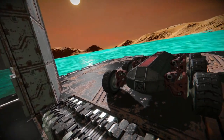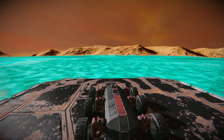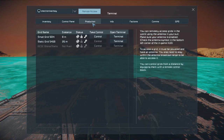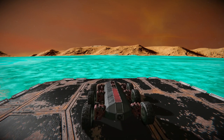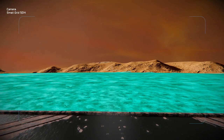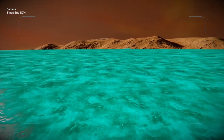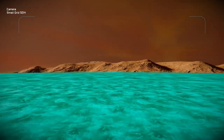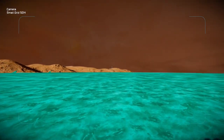First off, to do a blueprint, you really want to separate whatever you're going to take the blueprint of away from other builds. For this, we're just going to remote access, control the grid, and probably drive it out on this ice somewhere away from the rest of the structures. You don't have to go too far away — we just want it in a good placement so we can take that screenshot capture and turn it into a blueprint.